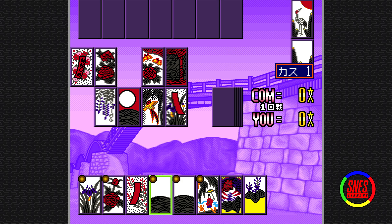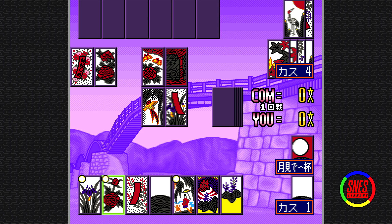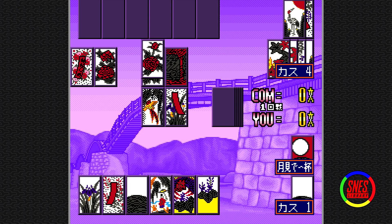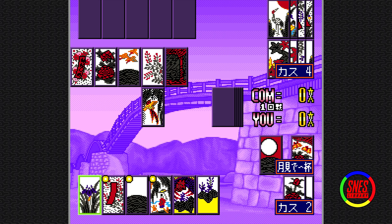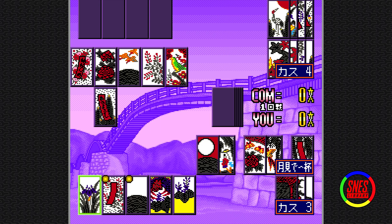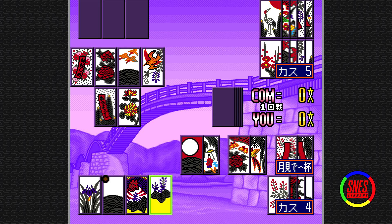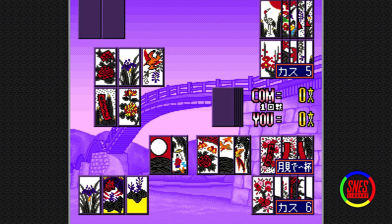I'm gonna grab the moon right away — that's just too valuable. I want the butterflies too. This one's low priority because he cannot possibly match this tile since I already have two of them. There's only four cards in general — that's one thing you have to keep in mind. This has no priority. Let's go ahead and see if we can match something else. Yeah, we've got not much.